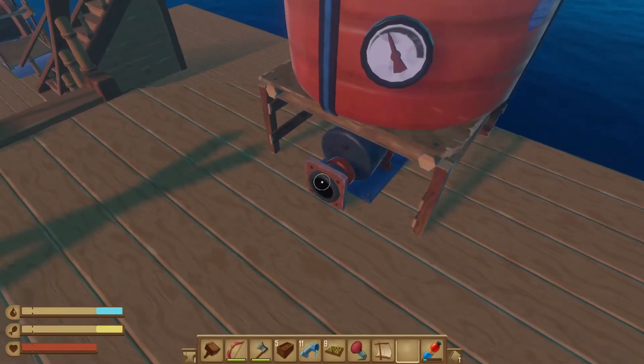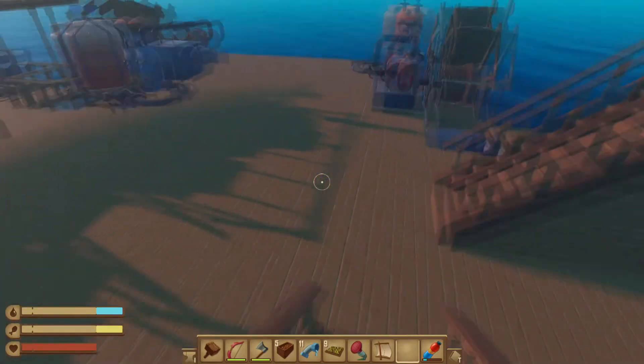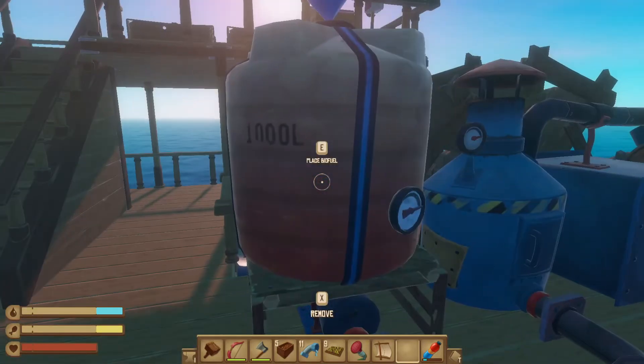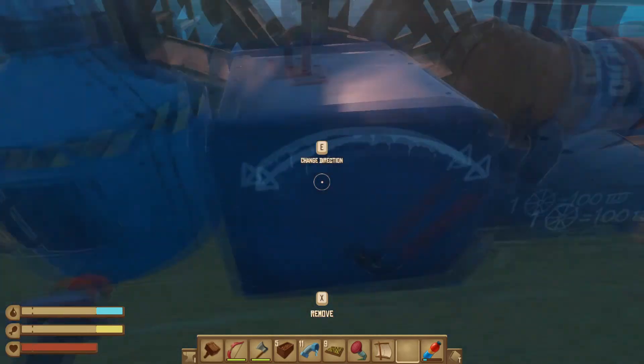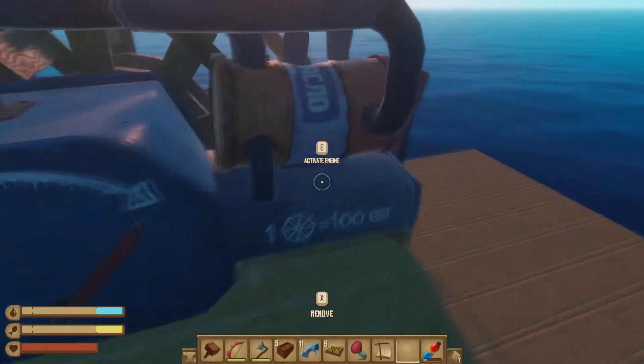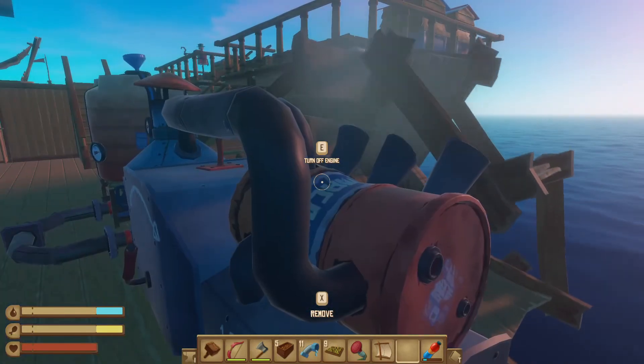That tank has a pipe and then you pipe it out into your machines. I have it set up over here — this is a biofuel tank right now and I got it piped into my machine, and then I can turn the machine on. And there we go, now we're using it.